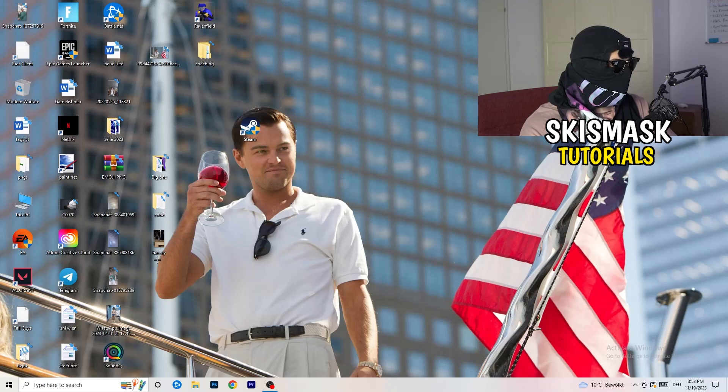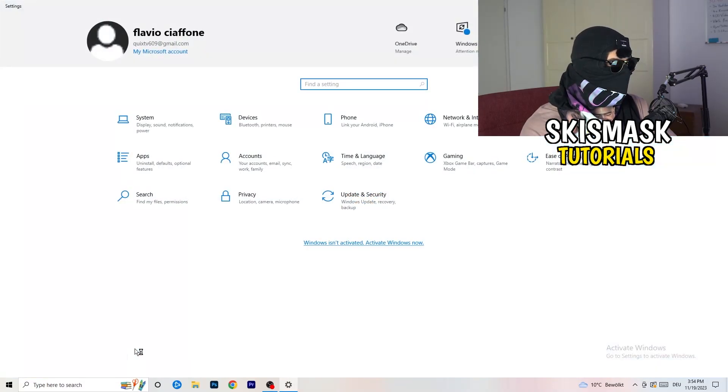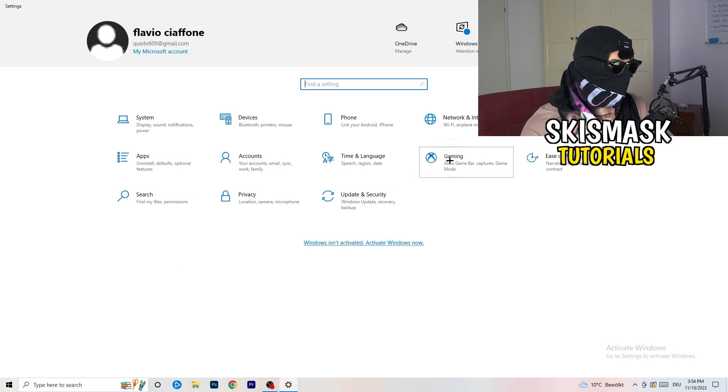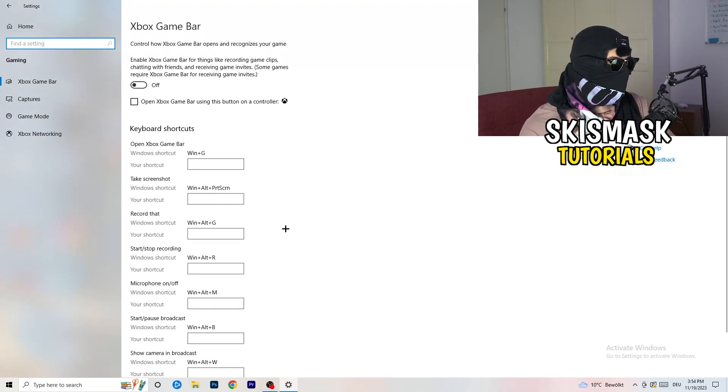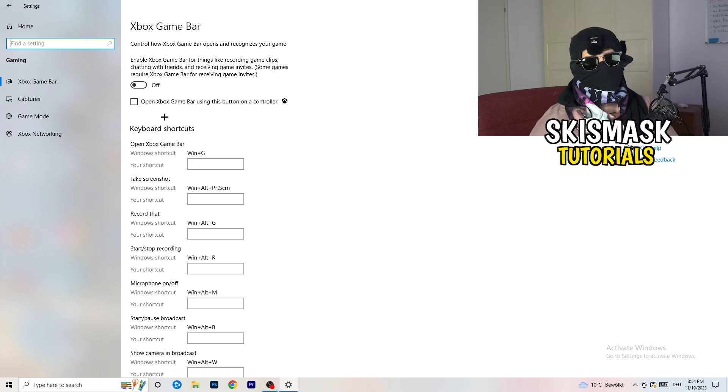Next, open Windows Settings. Go to Gaming and turn off the Xbox Game Bar. On low-end PCs, the Xbox Game Bar running in the background causes a lot of trouble with games not launching and general performance issues.